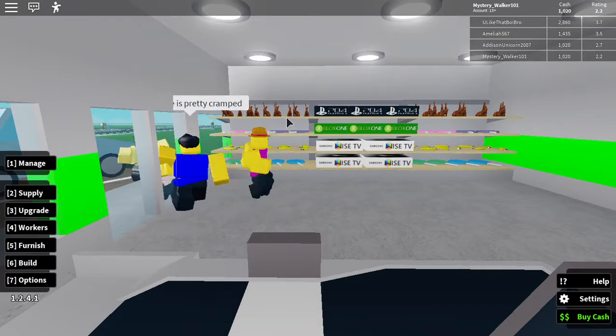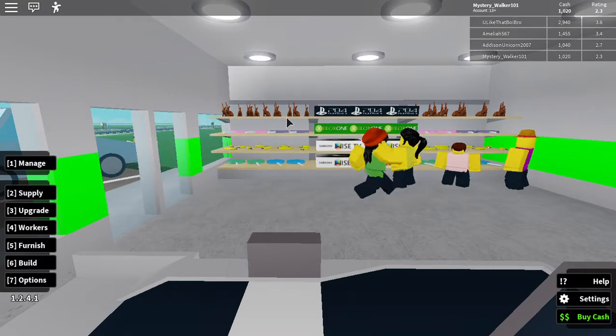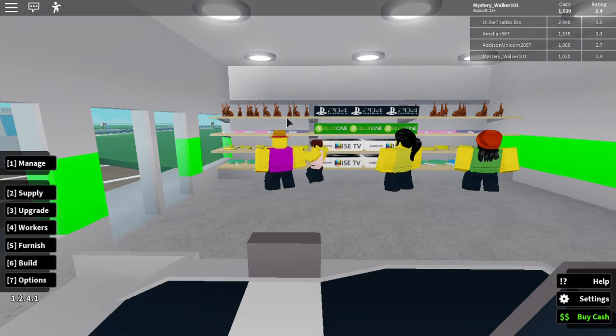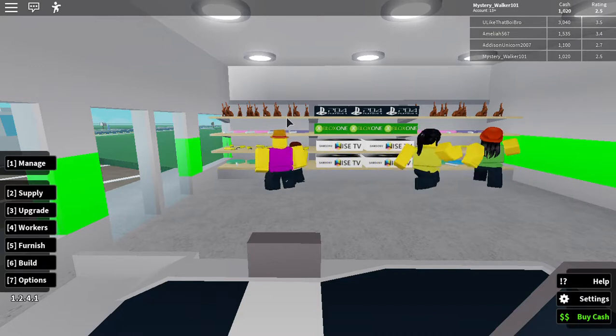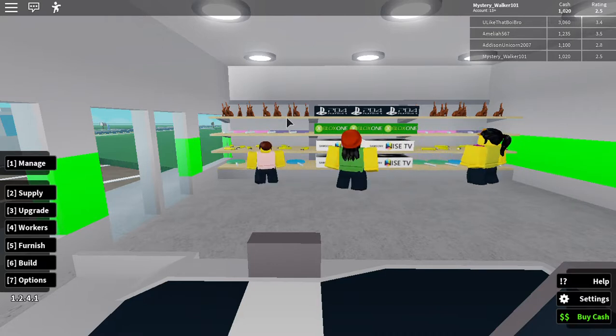This place is pretty cramped. Hello everybody — buy some sweets, buy a console and a TV to go with it. Everything you need for a perfect night in: sweets, a gaming console, and a TV to play the console on. Maybe I should start supplying video games.